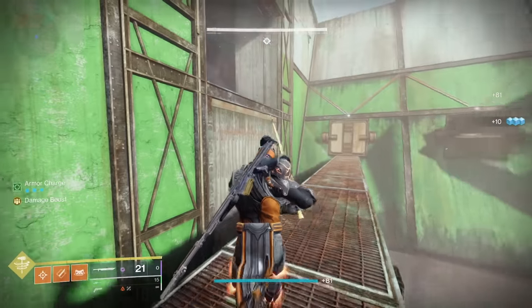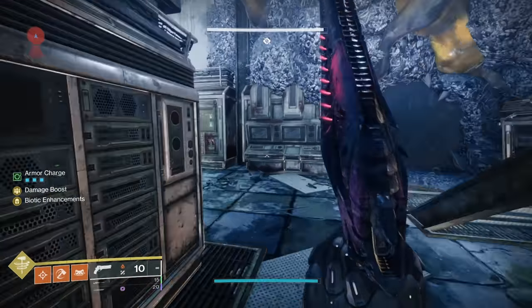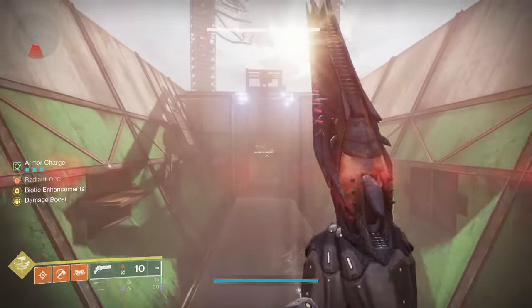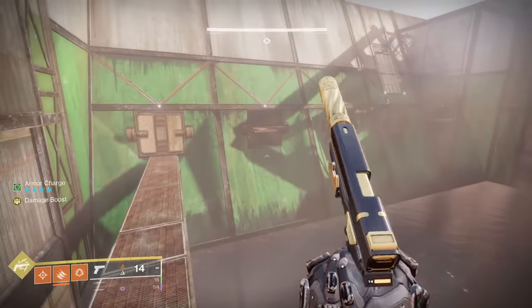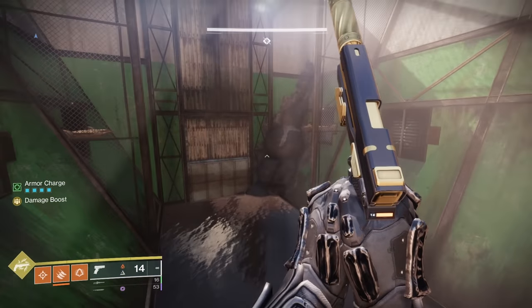For me, I prefer to go fast. But if you want to go slowly and methodically, kill all the adds and be extra safe, then do that. I suggest a sniper rifle for the shriekers as it is great at taking them out quickly. Another piece of advice: on a solo flawless run, you may want to skip the hidden chests. The first one in particular requires a somewhat challenging jump, so it is best to just skip it.